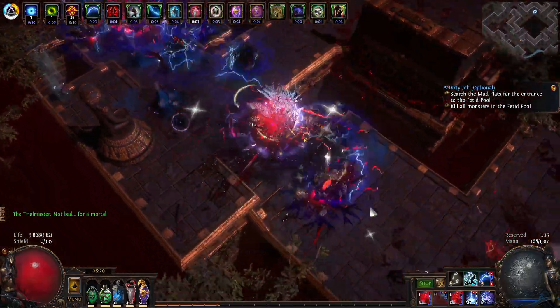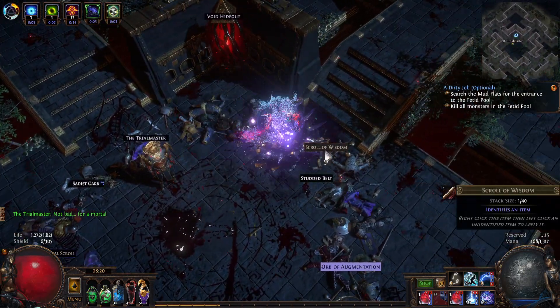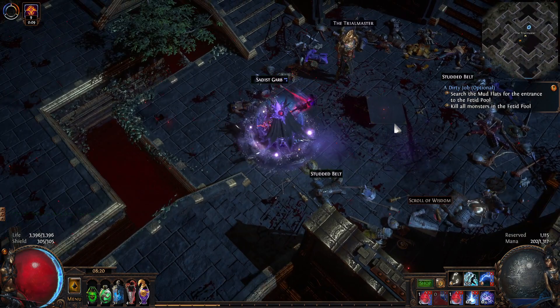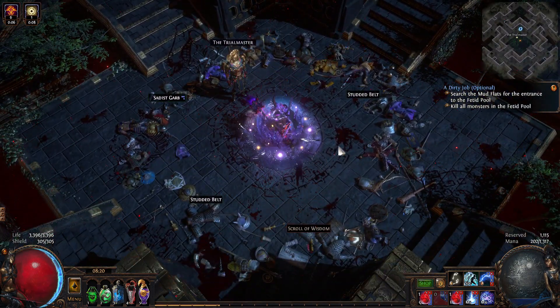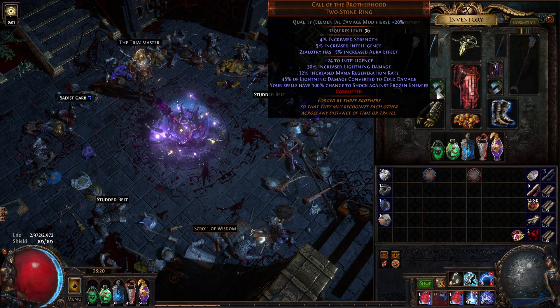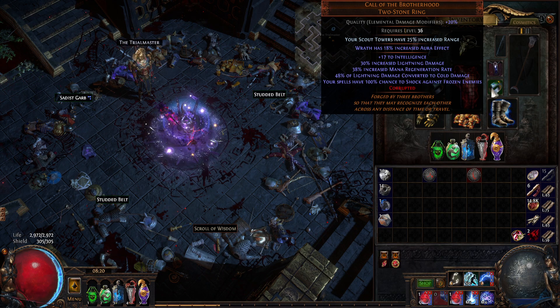You can kind of see it — the Vaal Arc casts are basically freezing the entire screen, and then the Vaal Stormcall button presses are just absolutely destroying all of the frozen targets. That leaves me with one little bit of advice: if you wanted to take one of these rings off — and other people playing this build are only using one Call of the Brotherhood and then an influence ring with a curse application. You could do Conductivity, you could do Assassin's Mark. I'd also recommend additive flat cold damage to chilled or frozen enemies — you can get those for lightning and fire damage as well.